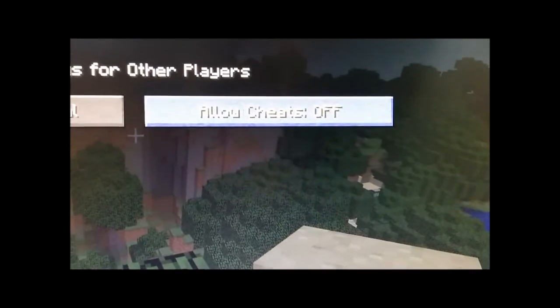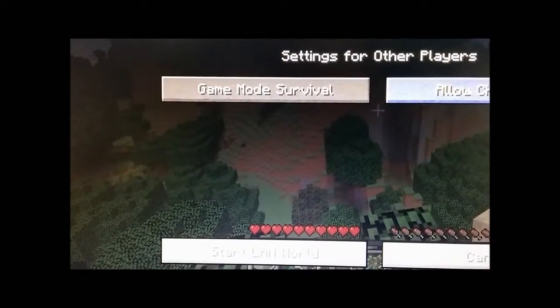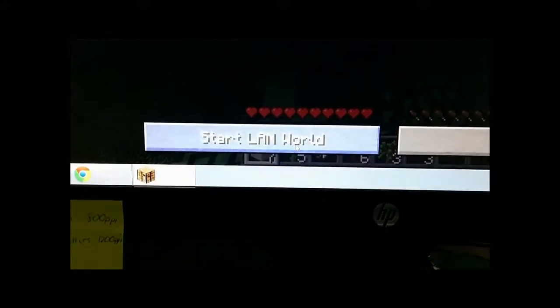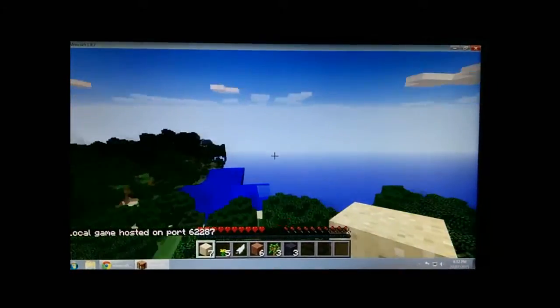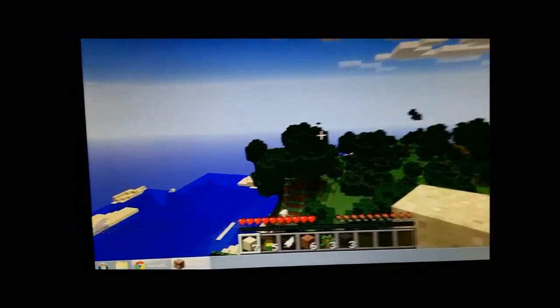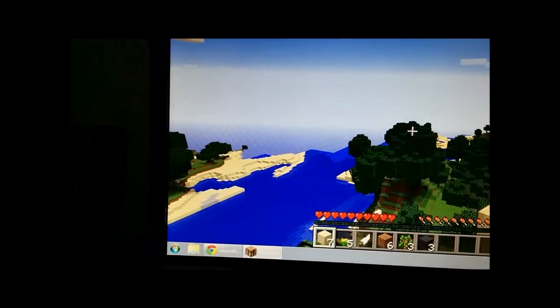We're going to allow cheats on, because it also means allow commands on for some admin stuff. Pick whatever game mode you like, and down here click Start LAN World. You don't really notice a change on the first system, but you will on the second system. Now that we've started the LAN world, you can run commands without any issues.